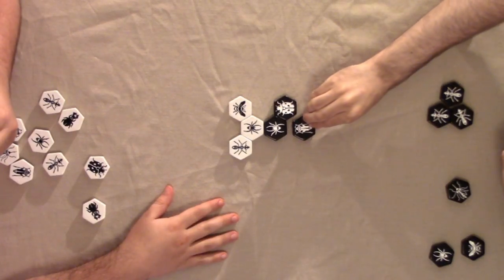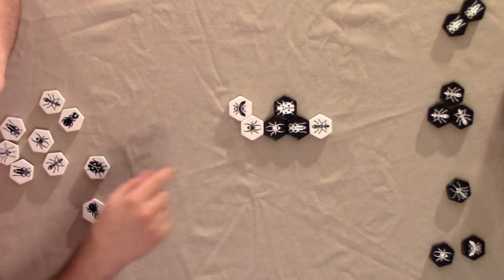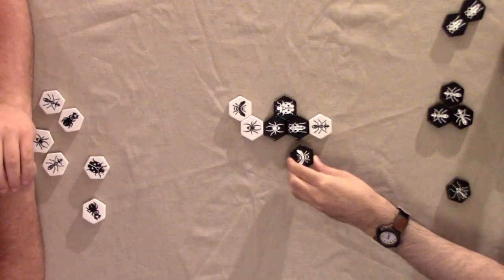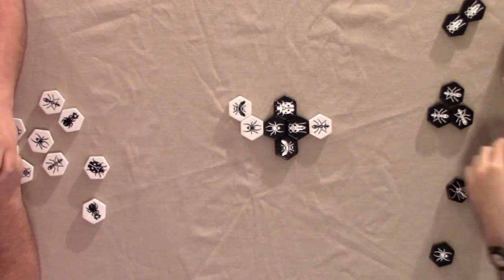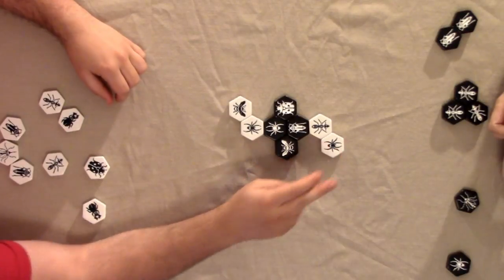I'll go grasshopper now. I'm going to take my ant and move in there. Now I'm queening — I have no hive and I must queen. Actually, it's there or one of these two spots. I'll go here — I like it to be symmetrical. It's a beautiful thing. See, now this is the part where I should probably start thinking more. I probably should have also been thinking before: spider tile, spider tile.